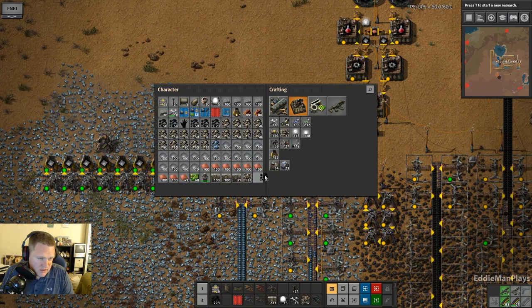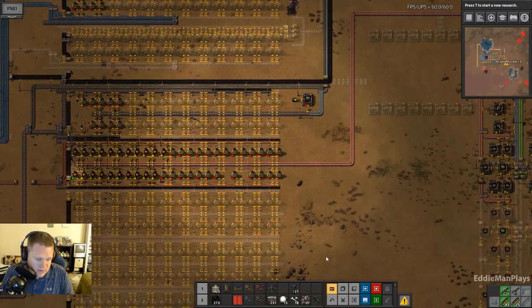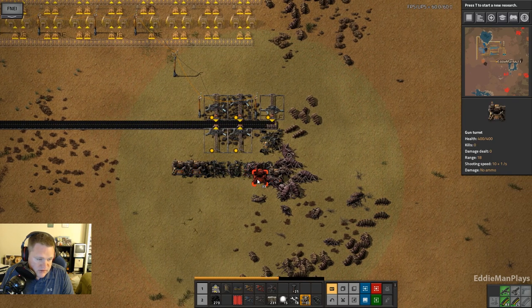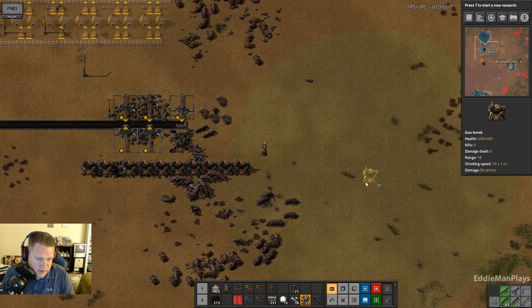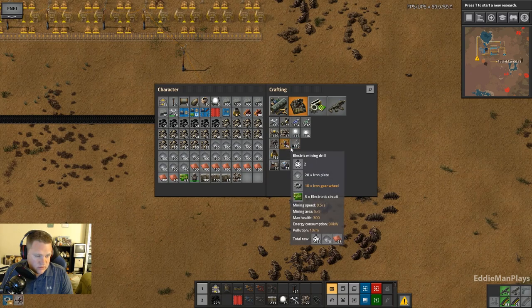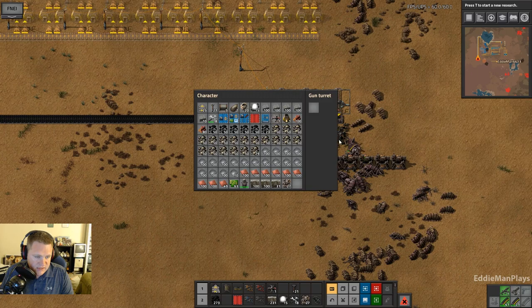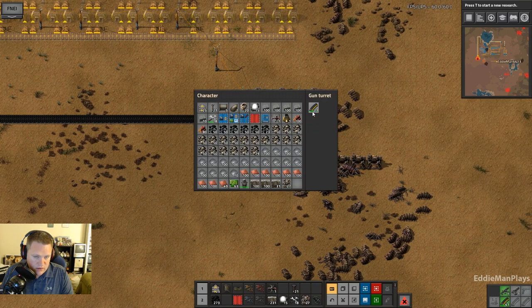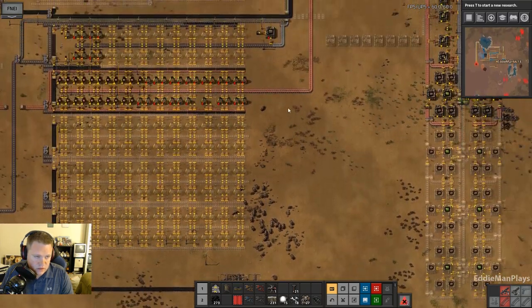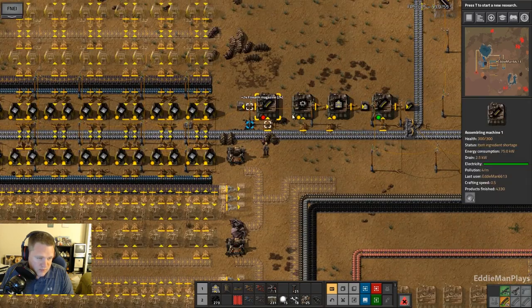I'm hoping I've got a handle on some of it right now. Let's go fix this because we're going to need protection down here — even though they're going to be coming back relatively soon. That biter base has sprawled over there by the water, and that'll be the first nest I'm going to have to take out. They're encroaching on the wall again from the south, working their way north. Some of those waves of biters take out a pretty solid line of defense.